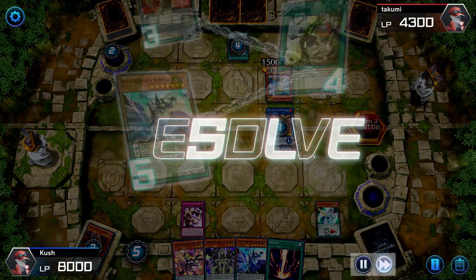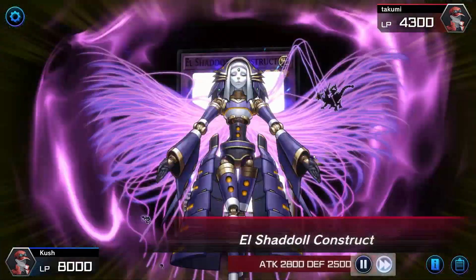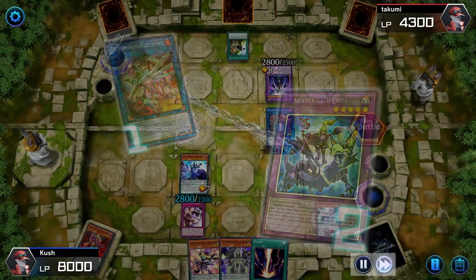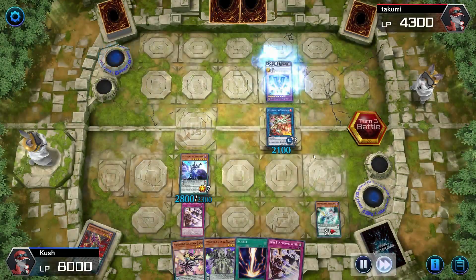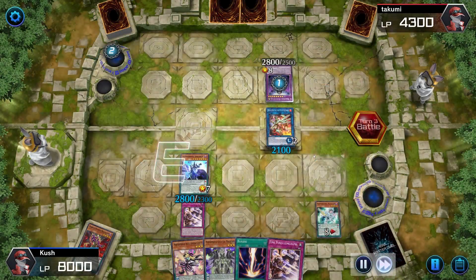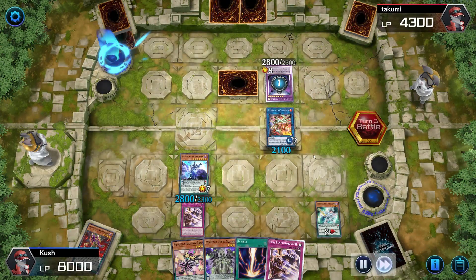I'm going to bait out his Eldlich fusion so he'll fusion summon into something else. I'll chain my Chronograph Sorcerer since the card was destroyed and I can special summon it. Sadly I don't get the add from Chronograph because you only get it if you have multiple copies in your deck — I only had one copy of Purple Poison so I don't get a second one.